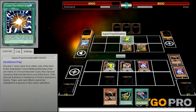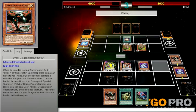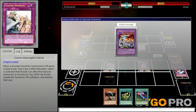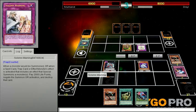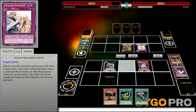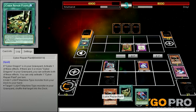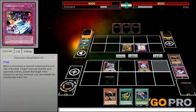It's a Super Polymerization — that's bad. He's going to steal one of my monsters and go into an Elemental Hero The Shining. I can still go Cyber Fortress Dragon but that's not really good. I forgot all about Super Polymerization — that's really bad.